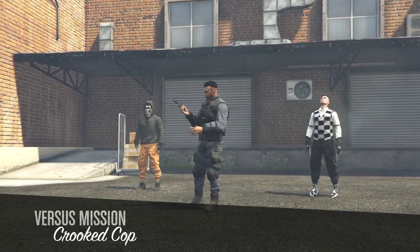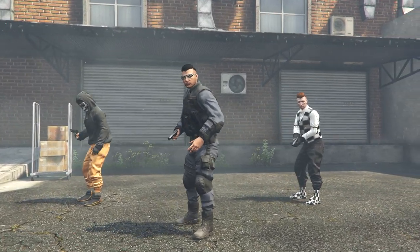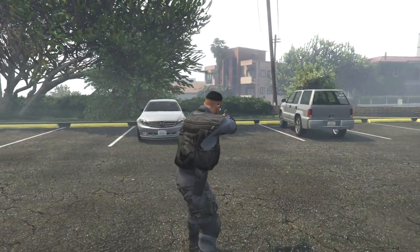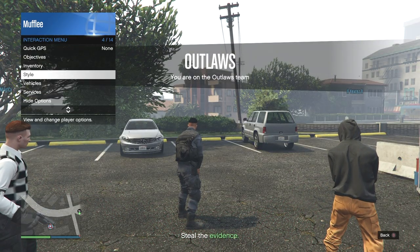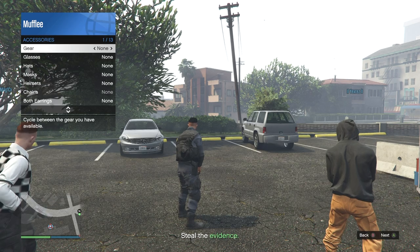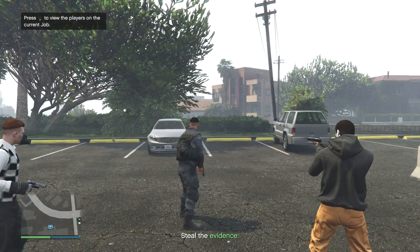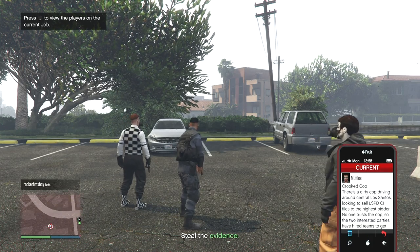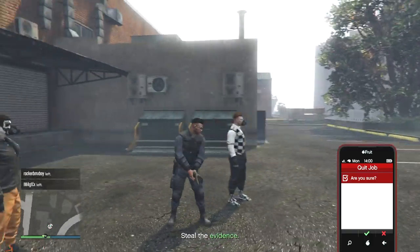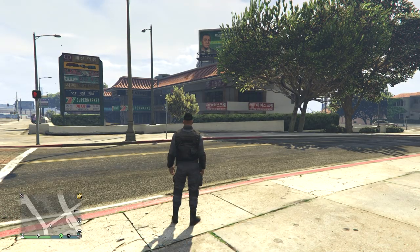The next step needs to be done quickly, in case other players leave the mission and send you back to free roam. Once you load in, open up your interactive menu and go down to styles. Under styles, go to accessories and hover over the gear section. Push left to equip an earpiece. Once equipped, open up your phone and go to job list — from there, close out or quit the mission.